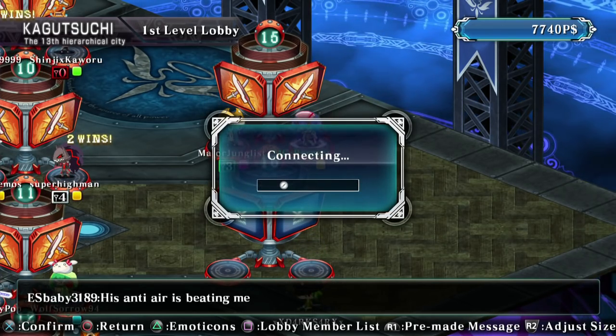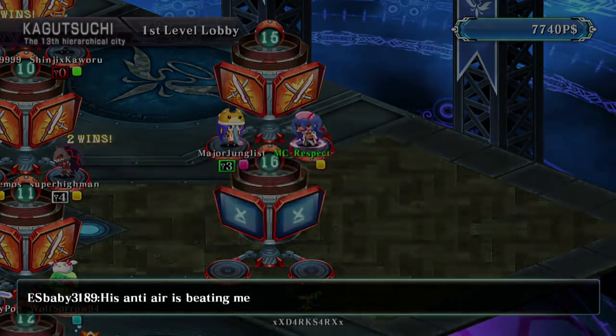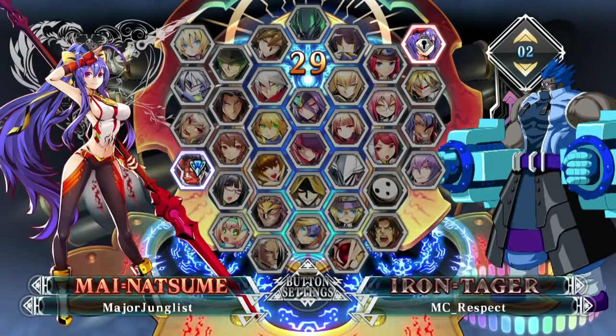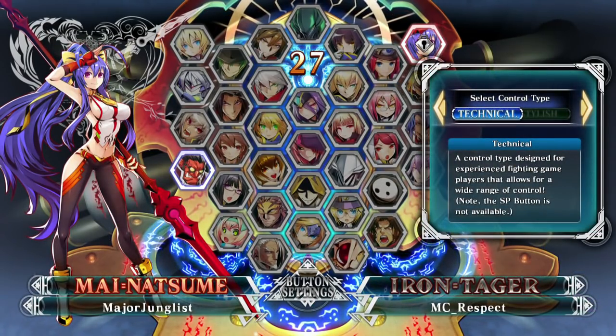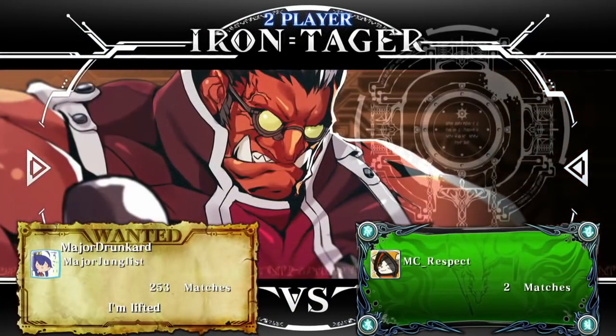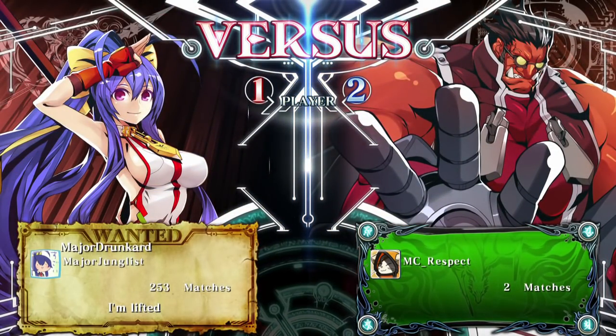He might have been able to cancel that into — what's it called — Exceed Excel, and that might have beaten Magnatech. Magnatech Wheel has a lot of invincibility to it, so I'm not sure if it would have won or not, but it was certainly a better chance than 2A or 2B, whichever move came out right there.